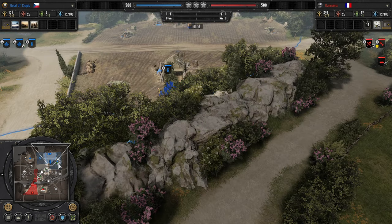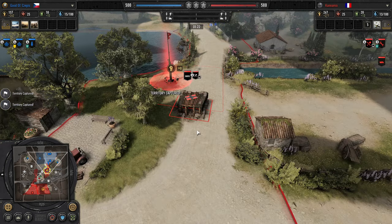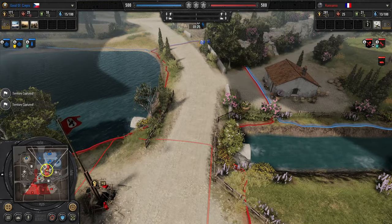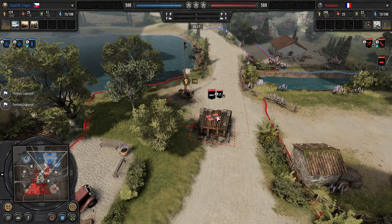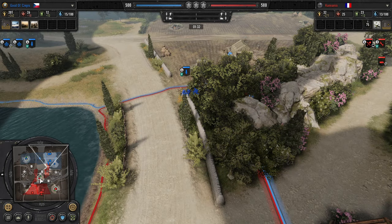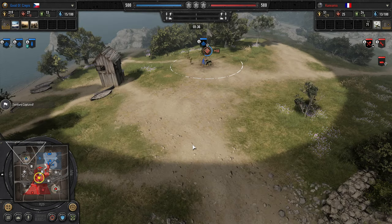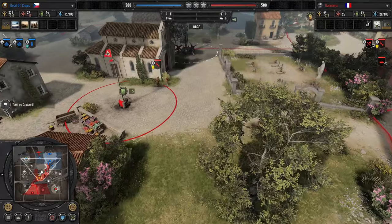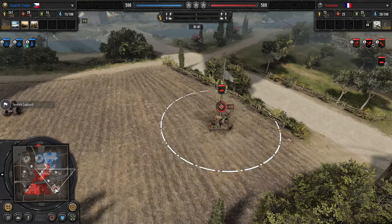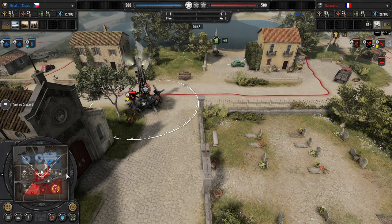Cepes going for a second sapper and then a mortar. I think he's just anticipating the MG-42. Mortar is set up. Cepes being very conservative with his capping, while Kanemix is being very aggressive in pushing through the center of the map. This makes sense because the Kettenkrad allows him to cap on the flanks relatively easily while focusing his combat power in the middle.